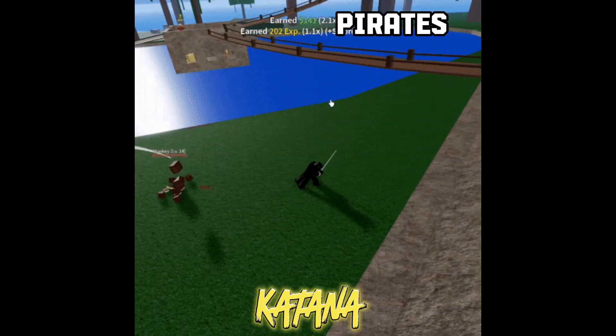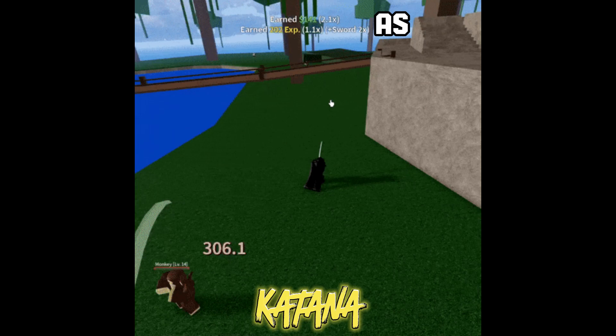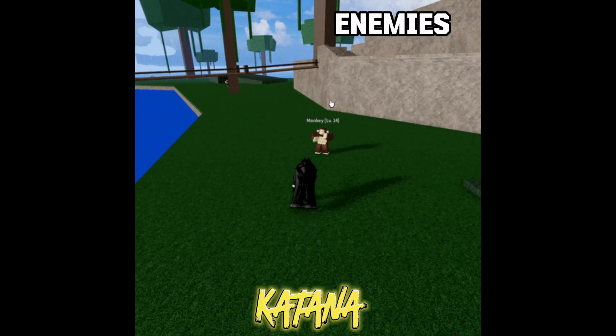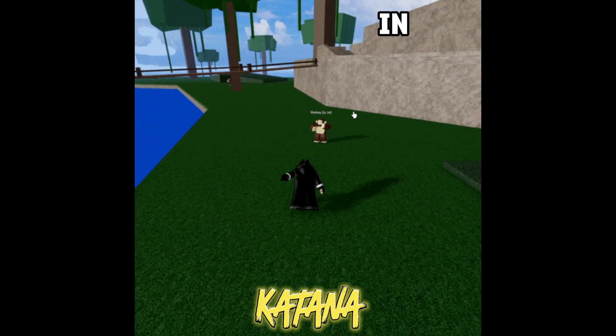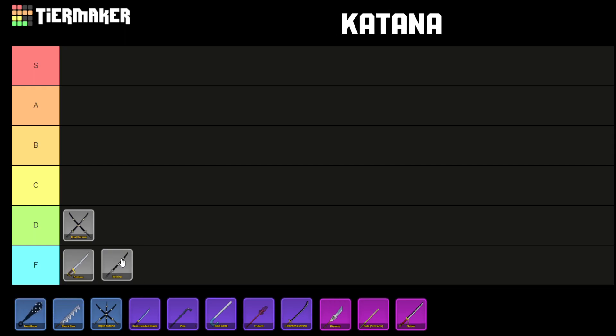The Katana is available on Pirate's Island for 1,000 Robux. It possesses the same movesets as the Cutlass and is equally ineffective in terms of the damage it inflicts on enemies or the range of its attack. Hence, it is categorized in the F tier.